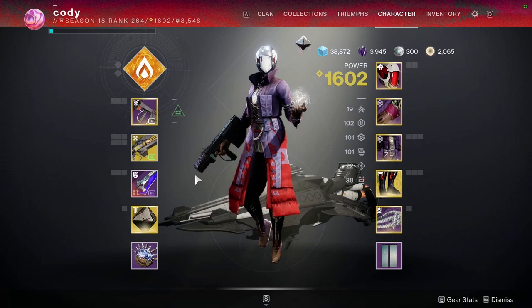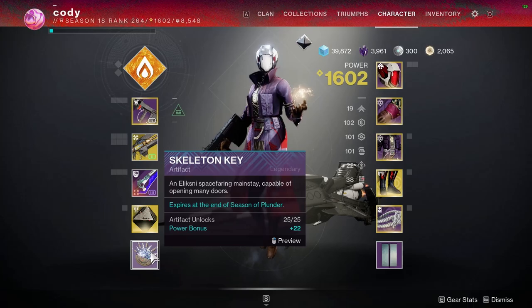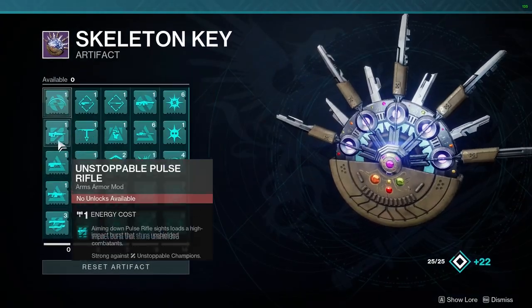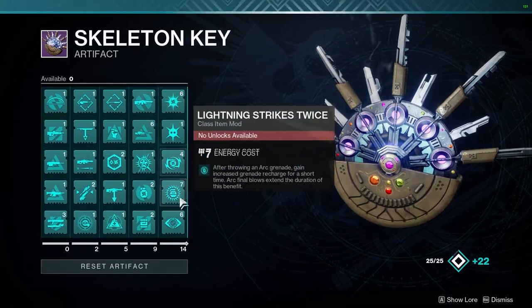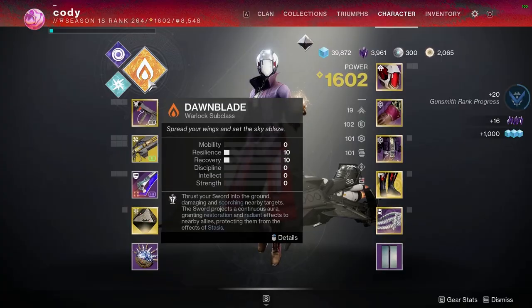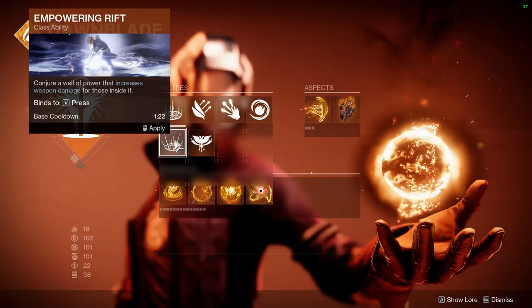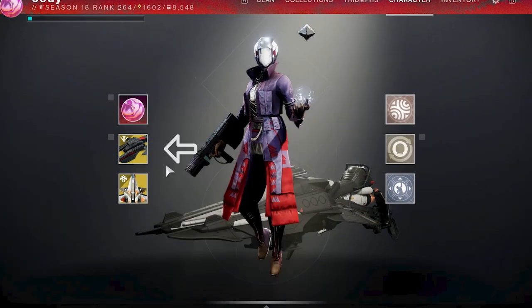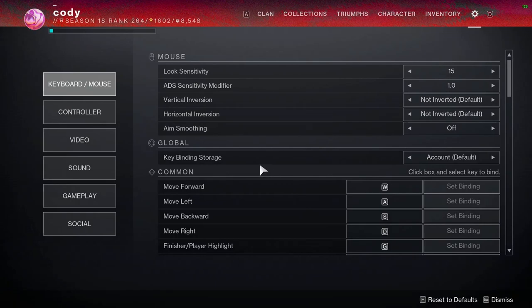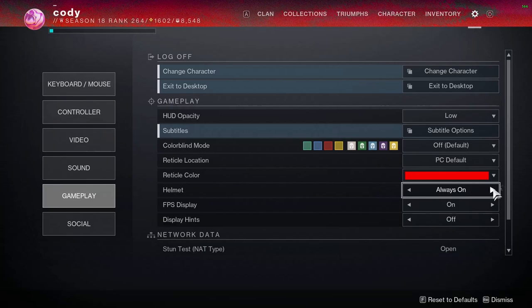Next is the Character tab, where you can see all items for every slot such as helmets or power weapons. You can view the seasonal artifact — which gives bonus power level and lets you buy mods for armour — and view or change your subclasses, swap elements, or change abilities. Scrolling down shows cosmetics such as sparrow, ship, armour customisations, etc. Finally there's Settings — the main thing to note there is to turn on helmet to always, otherwise people on the tower will laugh at you.